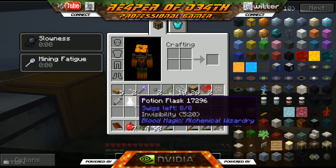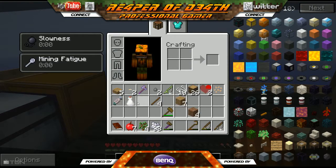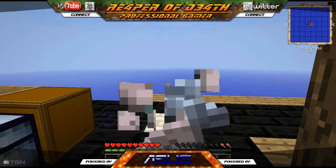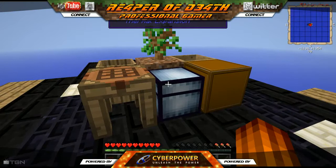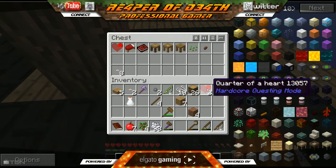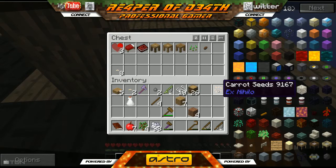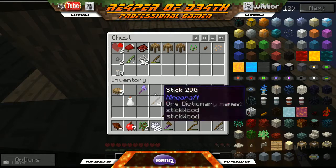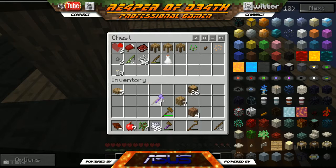We've got our fish - let's see what our reward is. Invisibility? Great, that's just what we need - some frickin invisibility. Okay, I have room in this chest. Let's put the carrot seeds in there. We got this other axe - wonder what this is, Bane whatever.